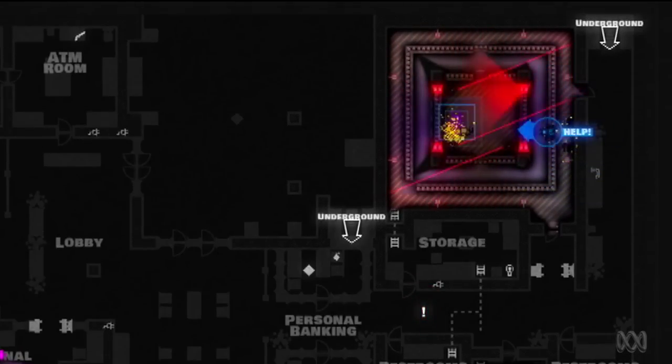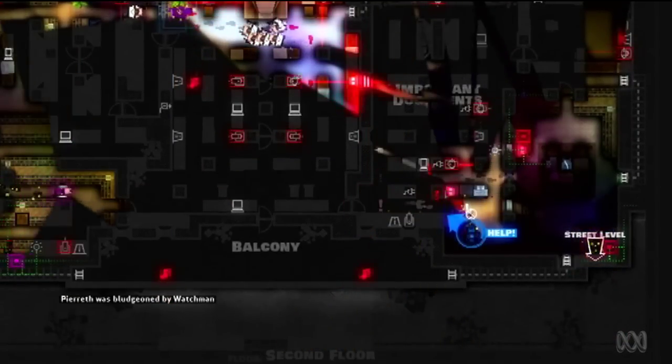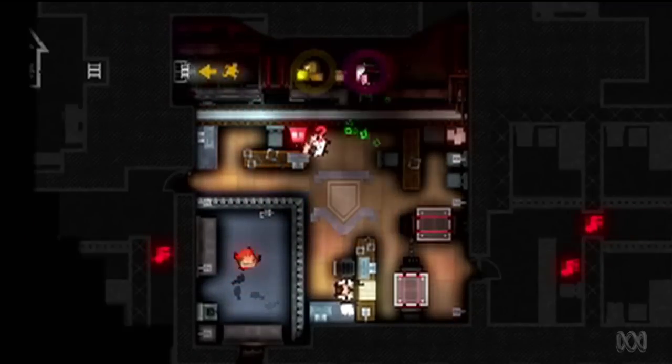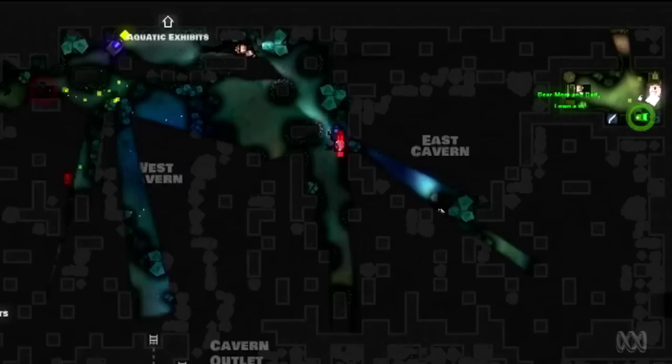Some areas have locked alarm doors. You have to bypass security systems — I'm hacking stuff — get to street level, and switch off power. I set off an alarm. Quick, cut the power.